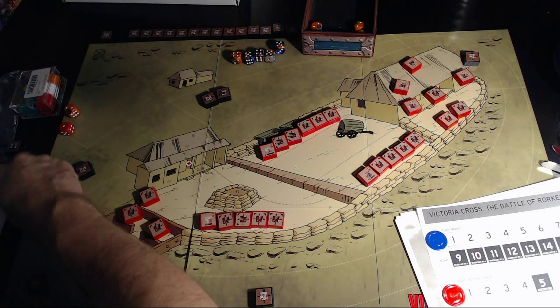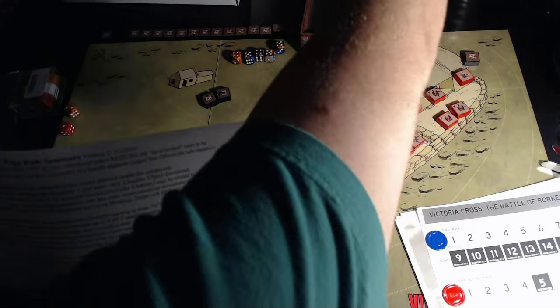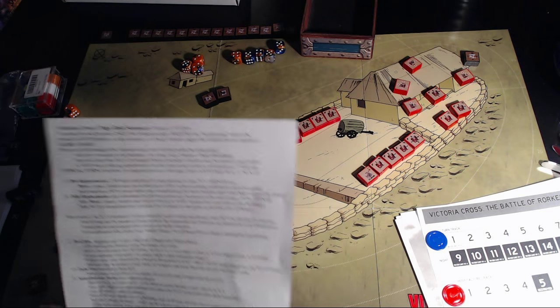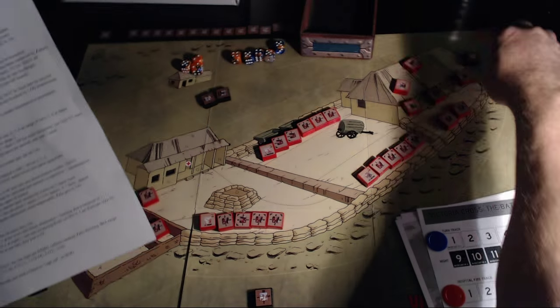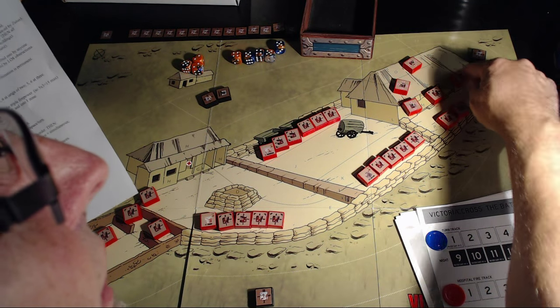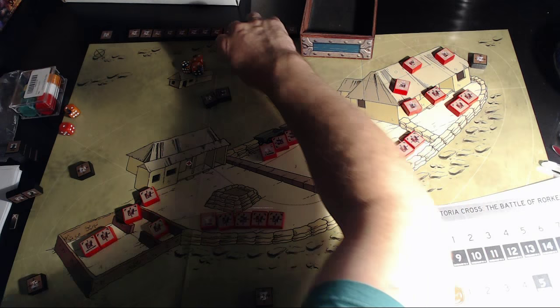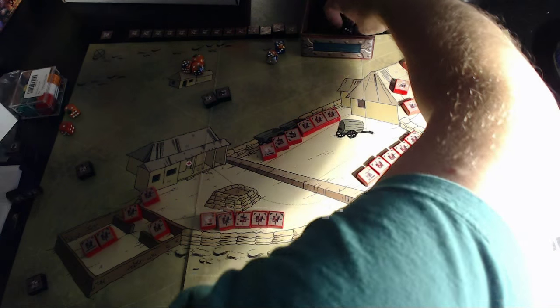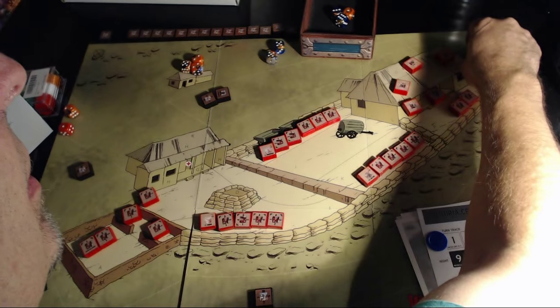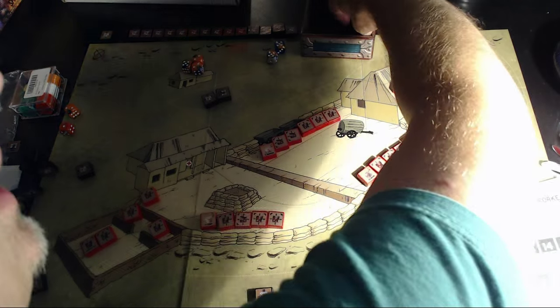Now it's the hospital fire phase. There is a unit at the hospital that didn't fire earlier, so we do three dice against the attacking Zulu unit — that's one hit, two hits, and then in the melee phase two more hits, and he's gone. The melee phase was unsuccessful for the Zulus this turn.